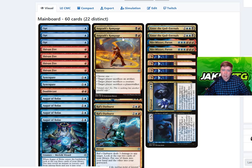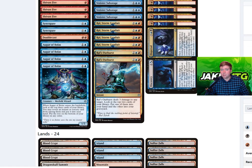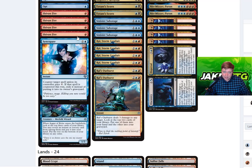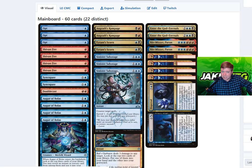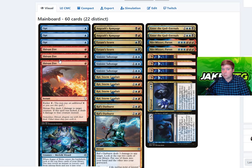There are a bunch of ways to get around with this deck. There are kill spells like Tyrant's Scorn and Ingrath's Rampage. We have Ral's Outburst, which is a really good card as well. We have Augur of Bolas to look through the top three cards of our library to find pieces like Expansion. We can cast that out earlier. Then we have the control package — counterspells like Sinister Sabotage and Syncopate.